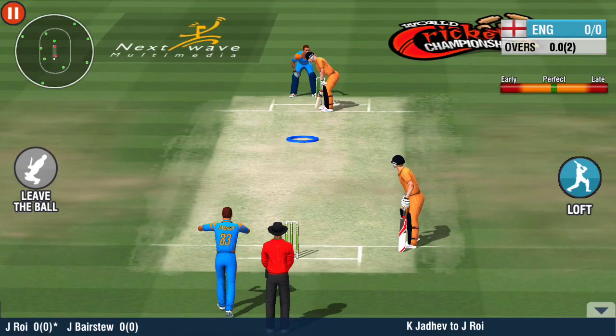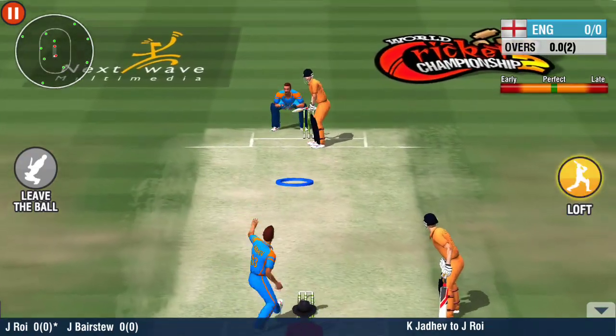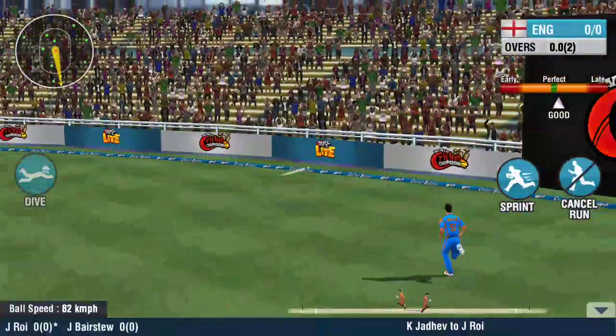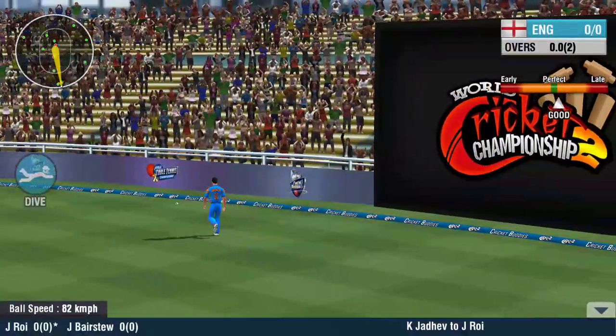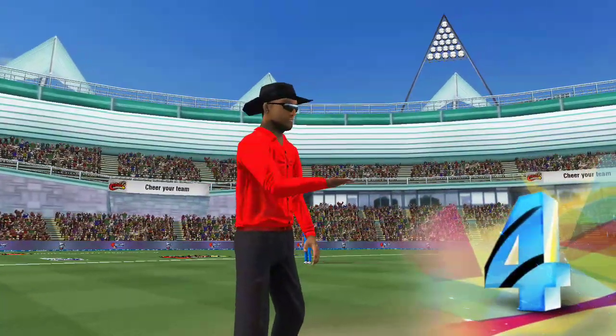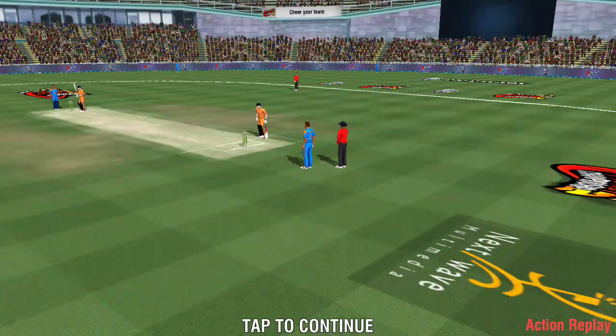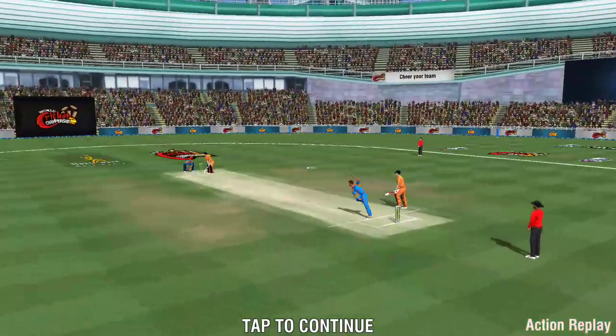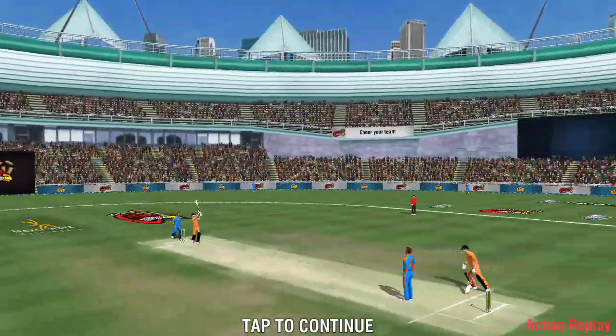Time for the baller to try something new during the non-power play overs. He looks to slot that one between long on and long off for long runs. He whacks it over the fielders' heads, bounces for the ball. New to the ground — never mind — hit a boundary off the first ball!